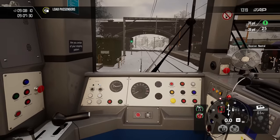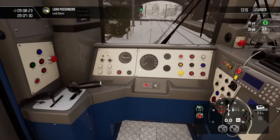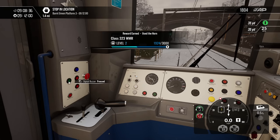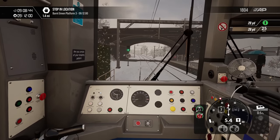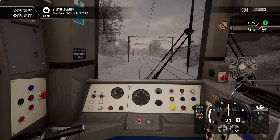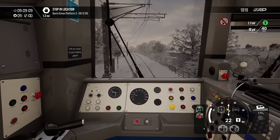We'll put the reverser in neutral while we're stopped so we don't get the DSD blaring at us. There were plans for them to go to Northern when the new stock comes in - I don't know what the plans are with that, whether it's still happening. It's saying we've got wheel slip, but it's not actually accelerating any slower than what it would do. Or maybe it is accelerating slower - it obviously doesn't have wheel slip protection. We're back onto single line.